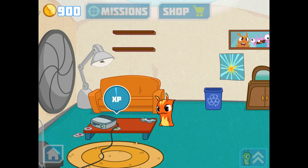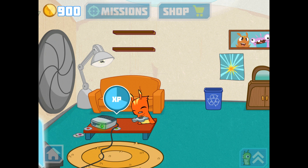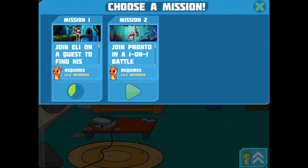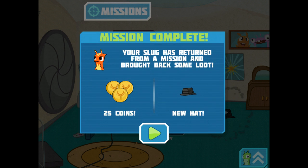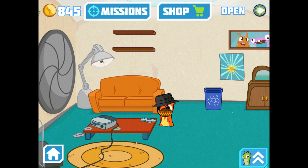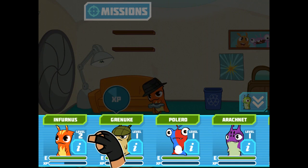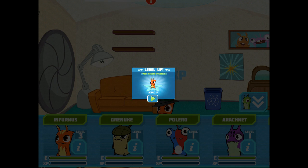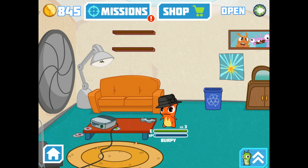This game is fun! Hit missions. A new hat — Burpee looks cool. I think he likes video games and spicy food. Yay, now he's level 3! That means we can go to a mission.